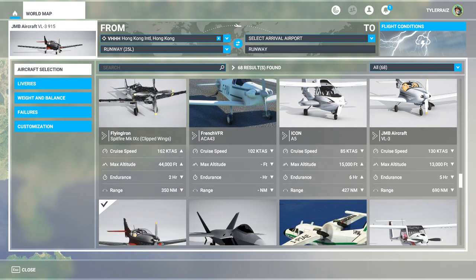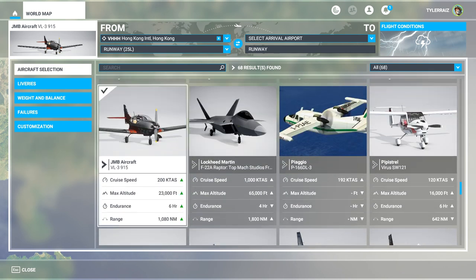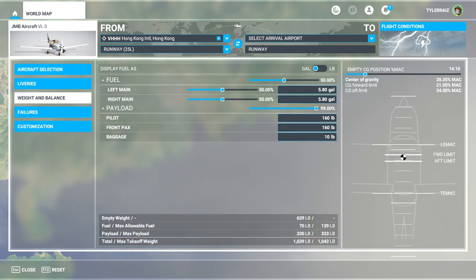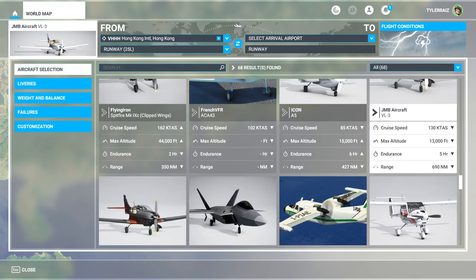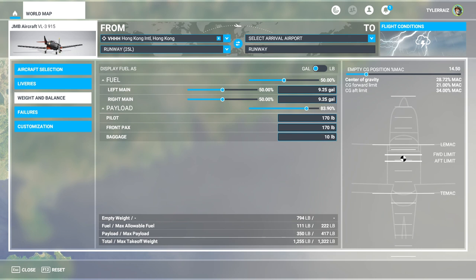The range is iffy too — 690 nautical miles — but with this upgraded engine we have a 200-knot cruise speed, good endurance, and a 1,080 nautical mile range. Comparing the weights of the two planes, the stock one is lighter and maxes out at 1,042 pounds, while the upgraded one has a max takeoff weight of nearly 300 pounds more because of the more powerful engine.